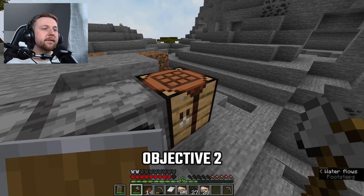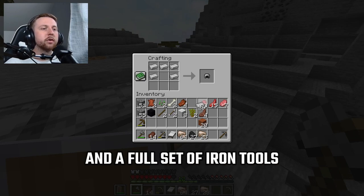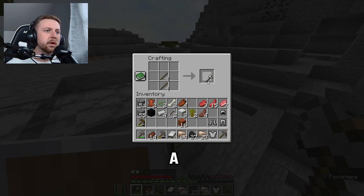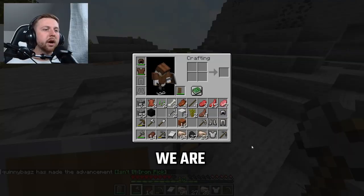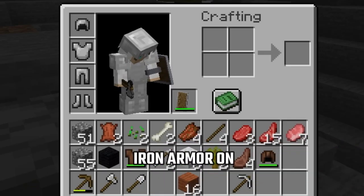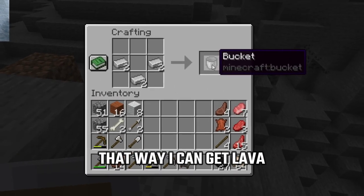It's finally time to complete objective two: create a full set of iron armor and also a full set of iron tools — helmet, chestplate, pants, shoes, axe, pickaxe, and shovel. We are set up. Now we can get rid of this leather armor, put all the iron armor on, and we're good to go. I'm also going to create two buckets so we can collect lava.